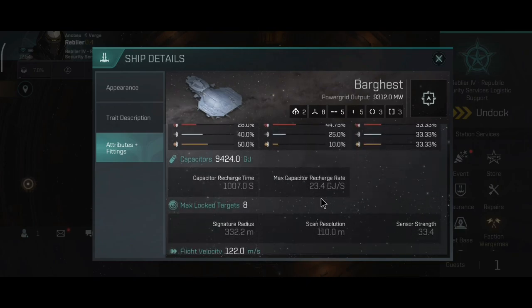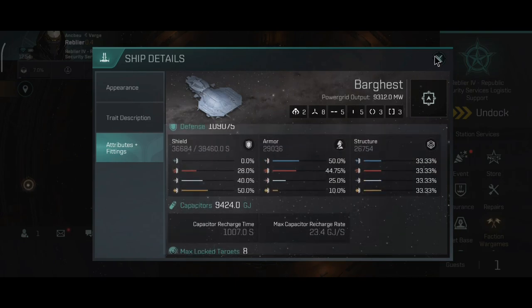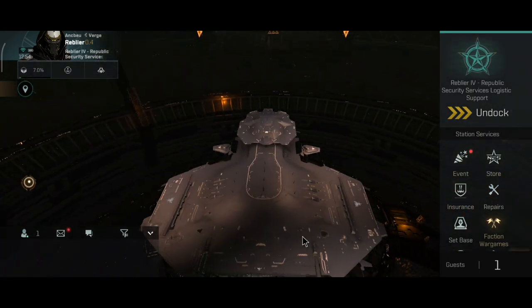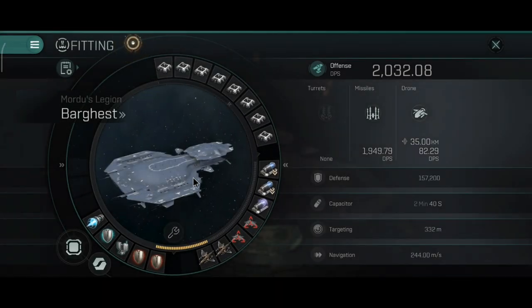The capacitor on the Space Pan is actually really good — the capacitor on the Orthus is not; I had a lot of issues with it, which is why I use a capacitor battery. Signature radius is, for its size, actually quite small but a little above average compared to other battleships. Surprisingly, the Space Pan is not that slow — it's not the fastest, but definitely not the slowest faction missile ship, though it's still slow compared to the Nestor going 3.5 km per second.